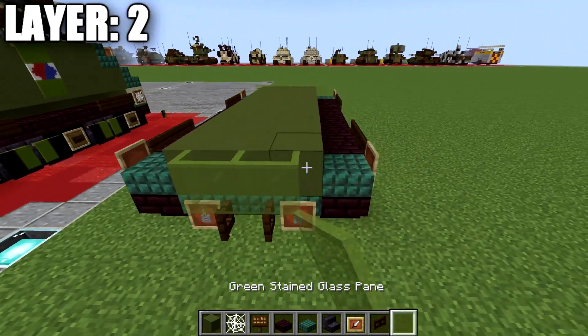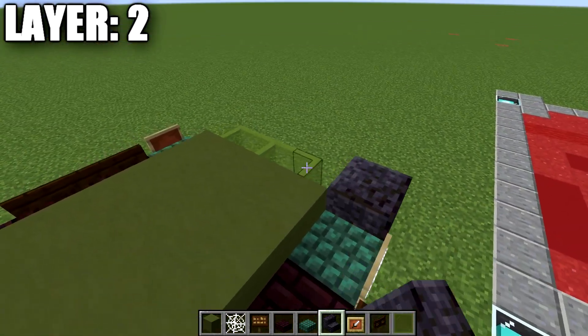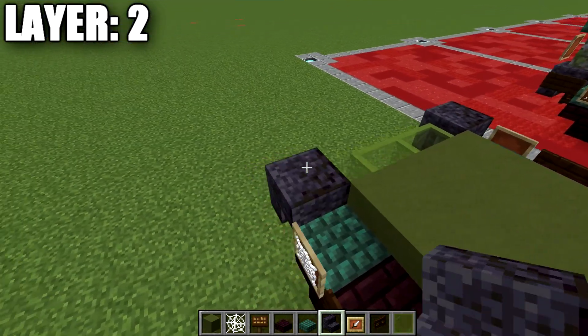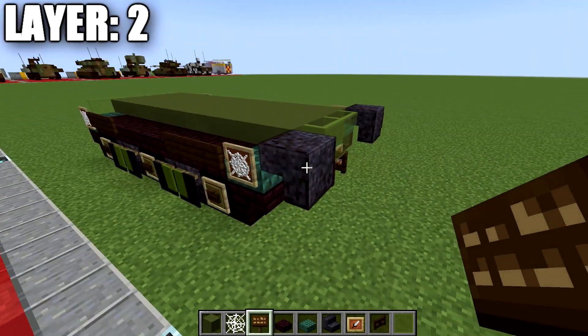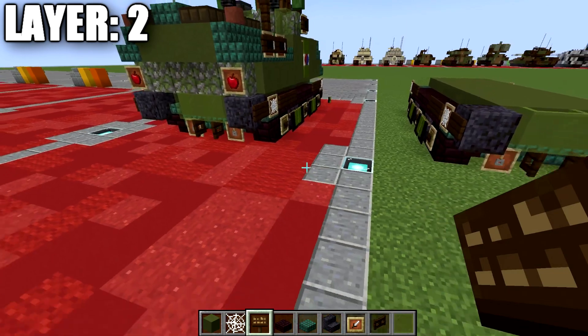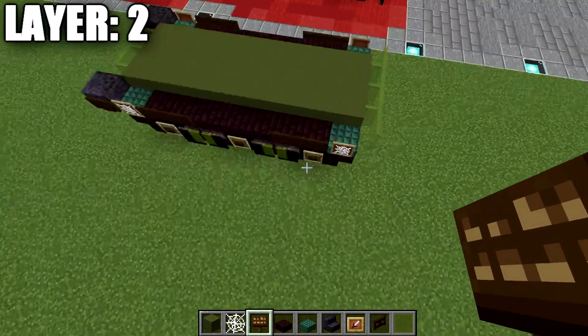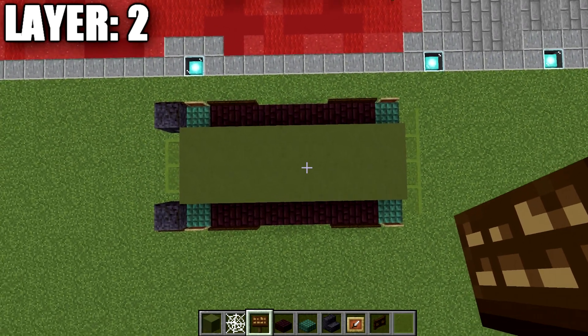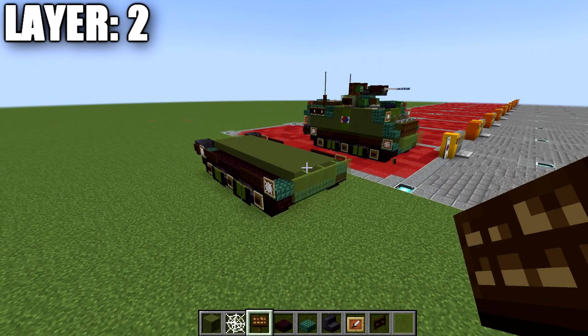On top of that back row, place down three green stained glass panes and then a polished blackstone upside-down stair on both sides. On the sides of the polished blackstone stair, place a dark liquid sign to both sides. That wraps up everything for layer two — here's what it looks like from the top down.